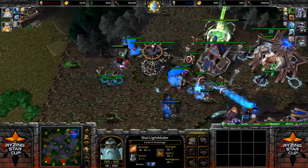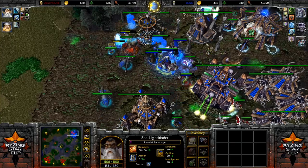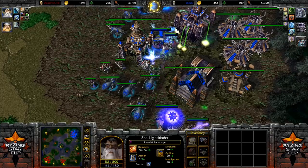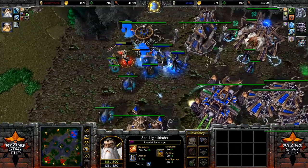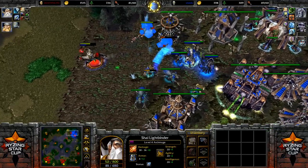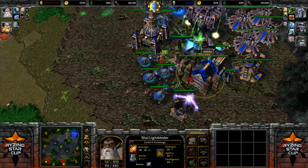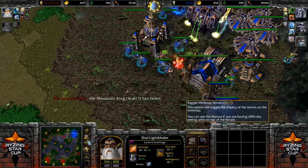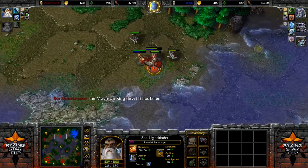There's the attack — this is exactly what I talked about earlier. Death Note is trying to buy himself a little more time. What better thing to do than attack your opponent's base and force them to react? If Shado doesn't respond, he's going to lose a lot of units in the main base and lose those Acolytes. But Death Note also loses the Mountain King — thankfully it was only level 1, so not a huge deal.